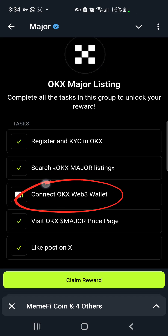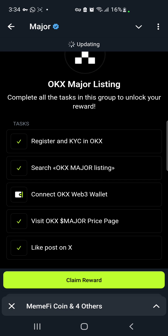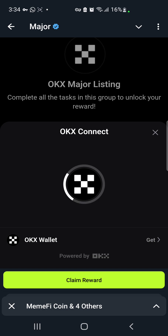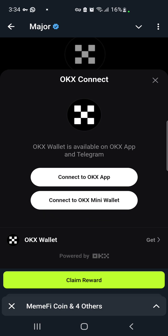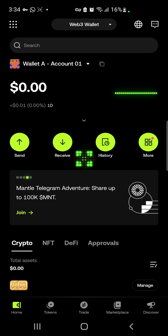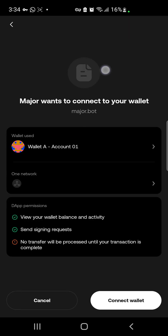Click on 'Connect OKX Web3 Wallet' and it will load for a few seconds. A pop-up will appear showing two options: 'Connect to OKX App' and 'Connect to OKX Mini Wallet.' I'm going to use the OKX app option. Click that, and it will redirect you to your OKX app where a pop-up will appear. Click 'Connect Wallet.'